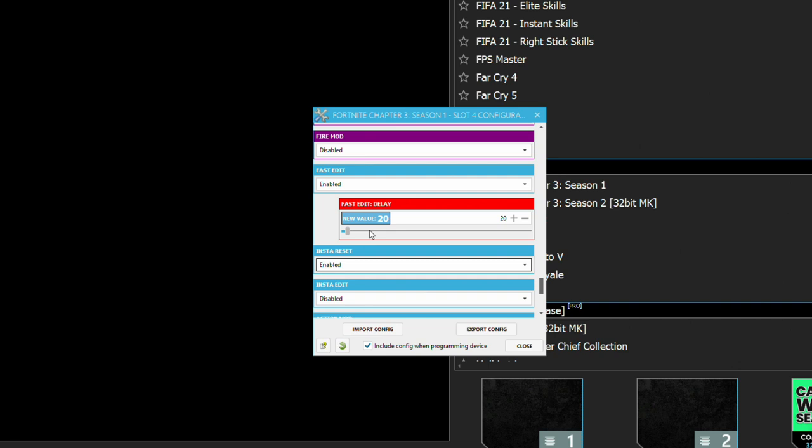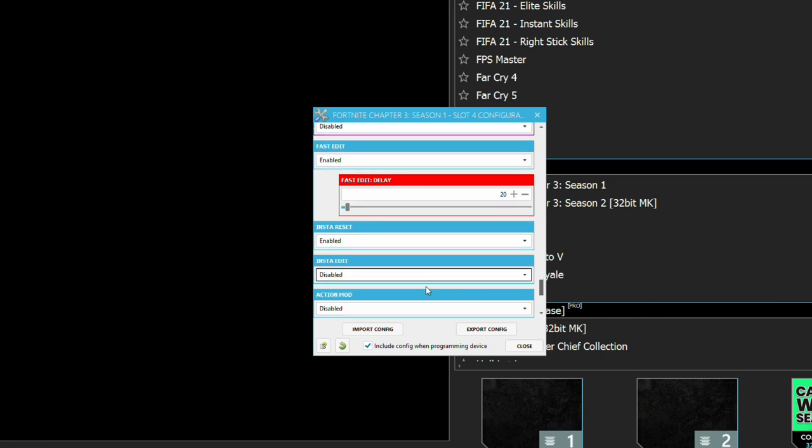Fast edit allows you to hold down your edit button and as you're selecting tiles it will edit them for you. You need to go in and change the delay — how long you hold the edit button before it edits automatically. Turn the delay all the way down if you want to edit very quickly. The reset option lets you tap your reset button instead of confirming — though Fortnite already has that built in. Insta-edit automatically confirms a build while editing, but Fortnite already does this natively so you can leave it disabled. Fast edit is a nice option if you want to hold the edit button briefly and have it automatically execute.